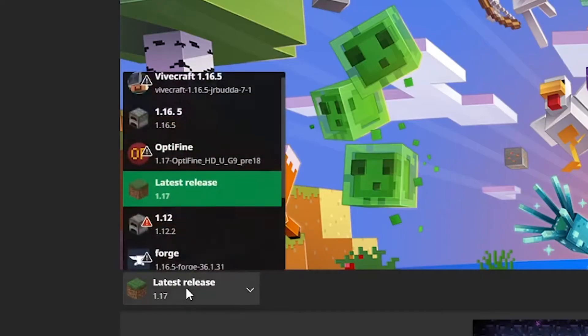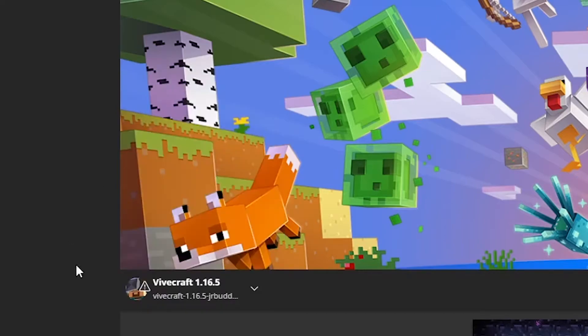Once Vivecraft is set up, if you go inside your Minecraft launcher, you'll see a brand new Vivecraft profile. If you click Launch with your headset on and connected, it should automatically run. Currently, Vivecraft runs at version 1.16.5, and I have no idea if they're planning to add 1.17 support, but I'm assuming they probably are.